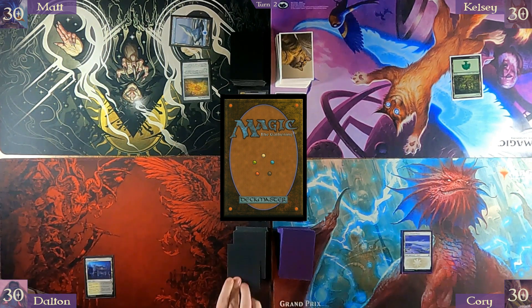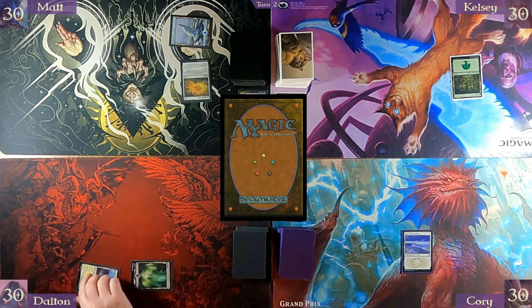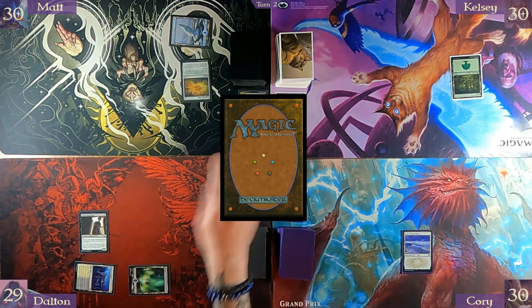Untap, draw. I am going to play a Swamp and tap black — colored — for Dusk Legion Zealot. When it enters the battlefield, you draw a card and you lose a life. Drew — everybody loses a life. Pass turn.